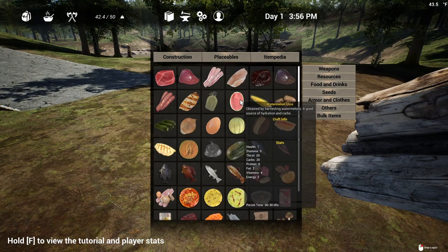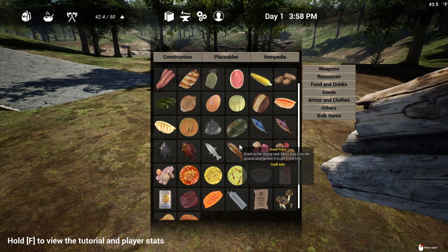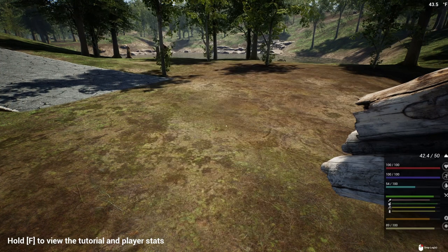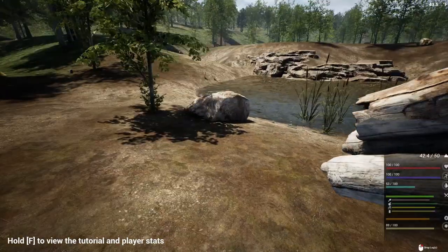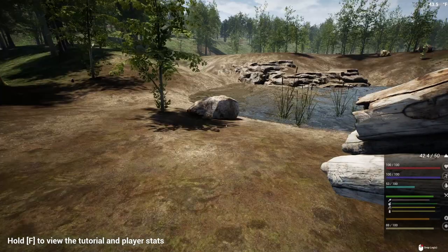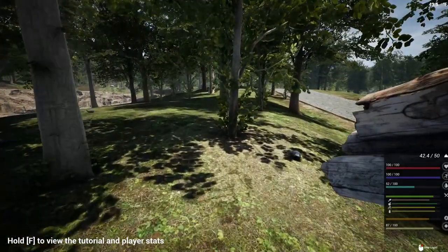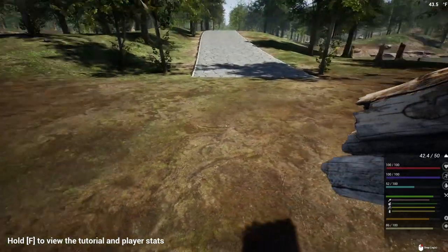If we're looking at these two little book icons at the top, it gives us an idea of the different objects that are in the game — like your different foods. You've got fish, cantaloupe, and canned foods. I think we can make canned foods once we get some metals and stuff. It looks like there's mushrooms too.